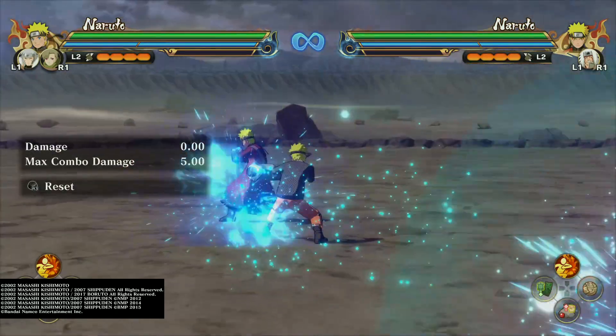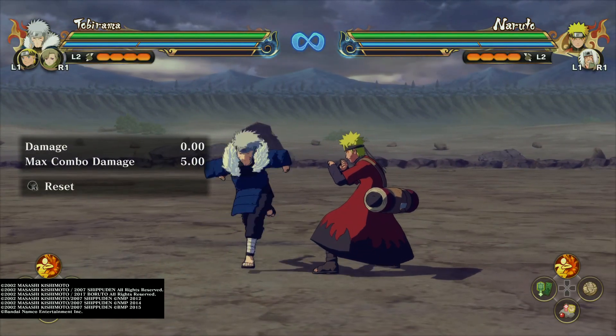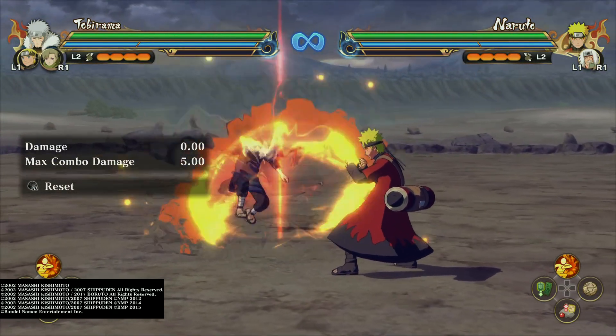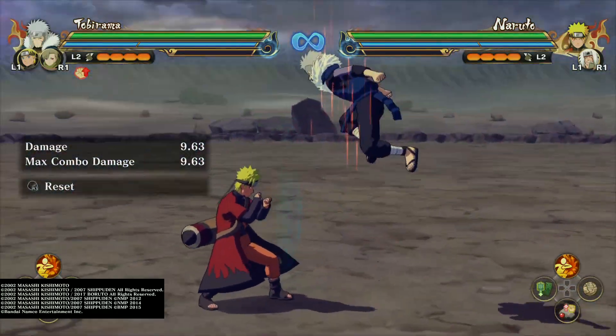So if you guys didn't know, there's a stun lock you can do when the character starts to tumble. Off of certain things like that — see, I just kind of stun lock it.